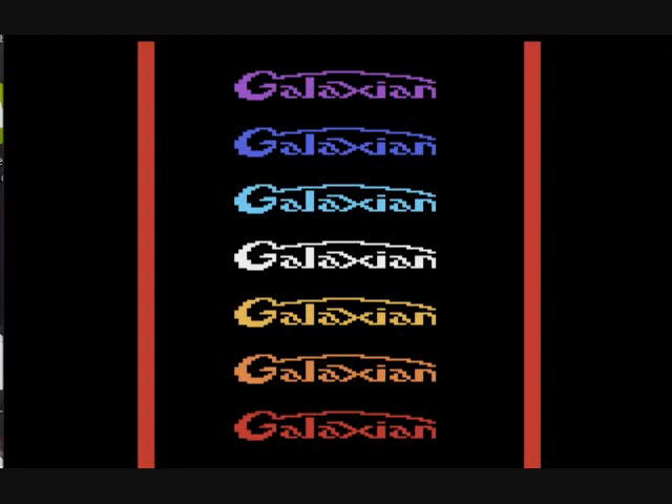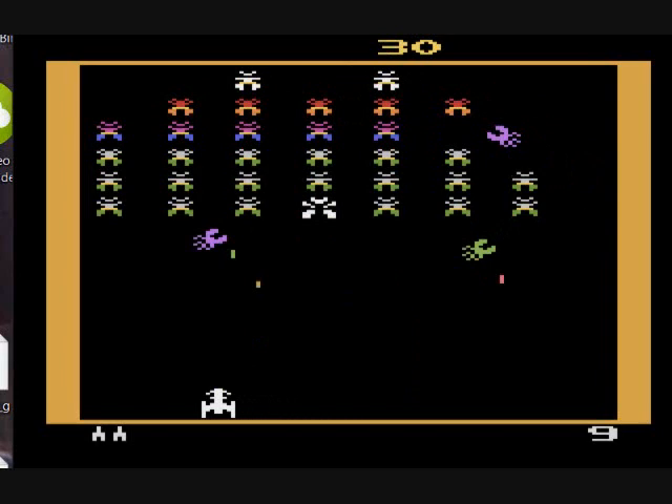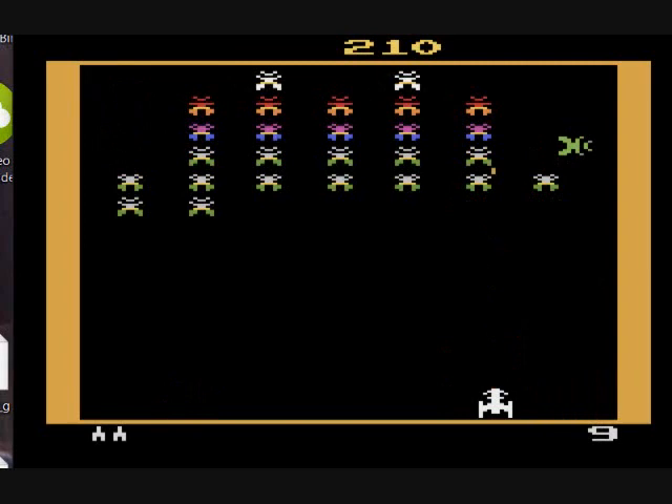These purple aliens really piss me off. But that is Galaxian, released in '83 for the Atari 2600. Like I said, there are nine different game settings, and they just start you on the stage — or the round — of that number, is all. So I'm starting on round nine. Very challenging already. Good god.